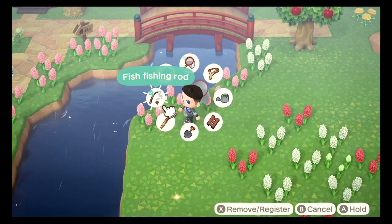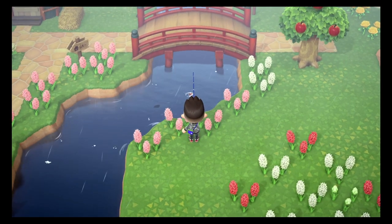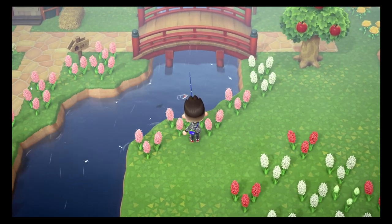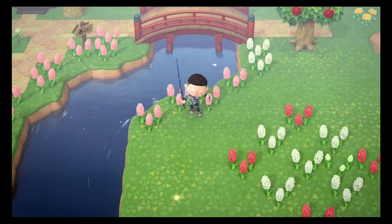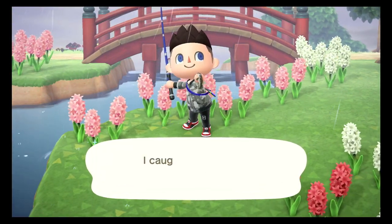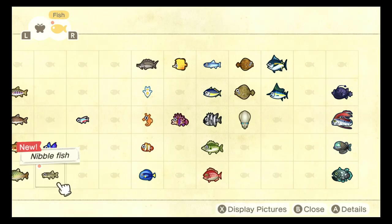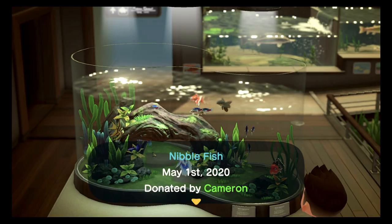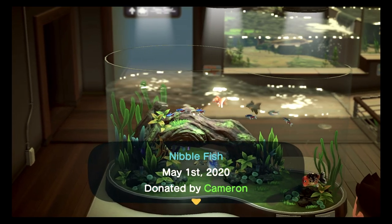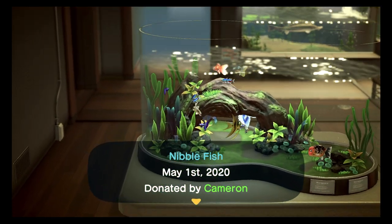The next fish is called the nibble fish. It can be found between May and September. It is a tiny fish — only size one — and it can be caught between the hours of 9am and 4pm. This fish is uncommon. When found in the museum, it can be found in the same tank as the previous two fish, and in the same tank as the next fish as well.